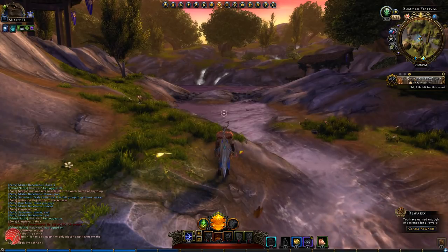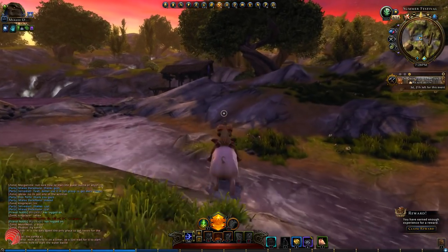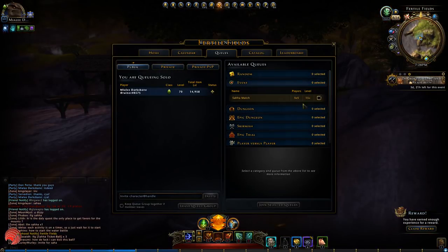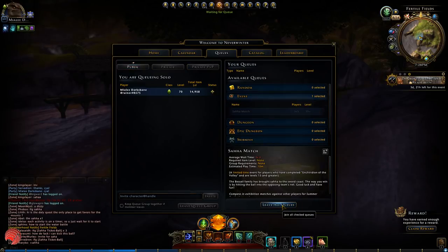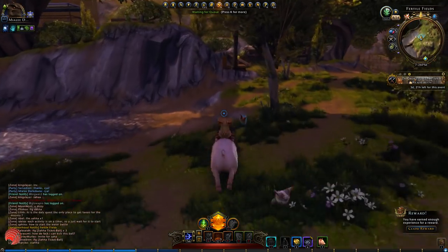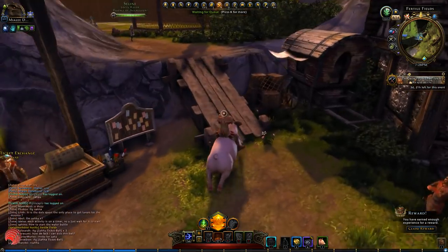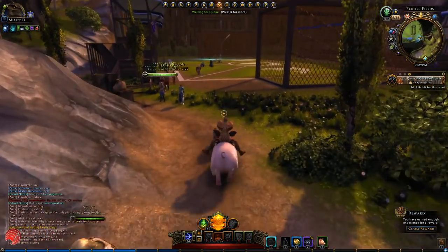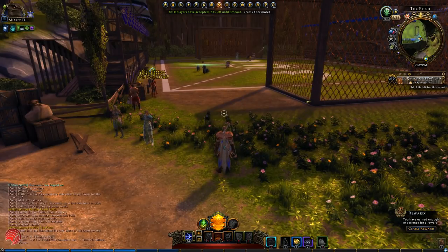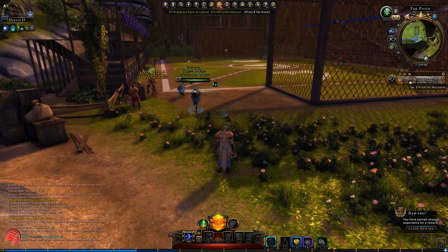So that was the demonstration for the Saha ball. Now I will show you a little bit about the Saha match. You can queue for it in the K menu and it will queue pretty quickly, because people are doing this a lot — mostly because this is the second way to get your Saha ball without using professions. Let's get into it.